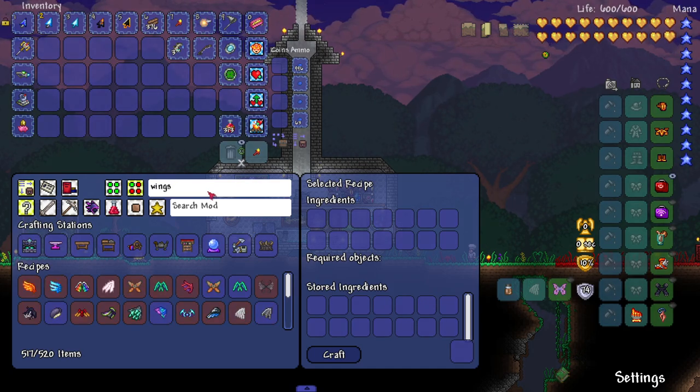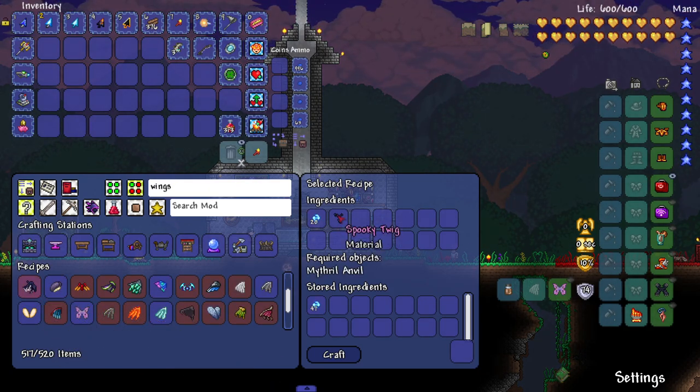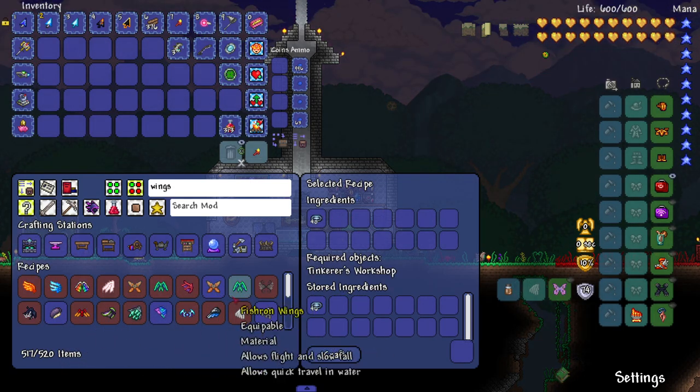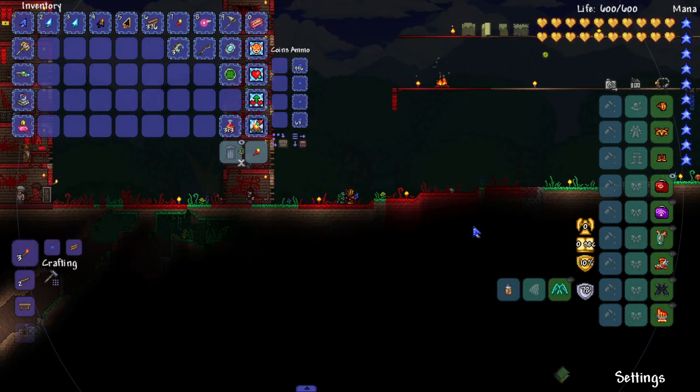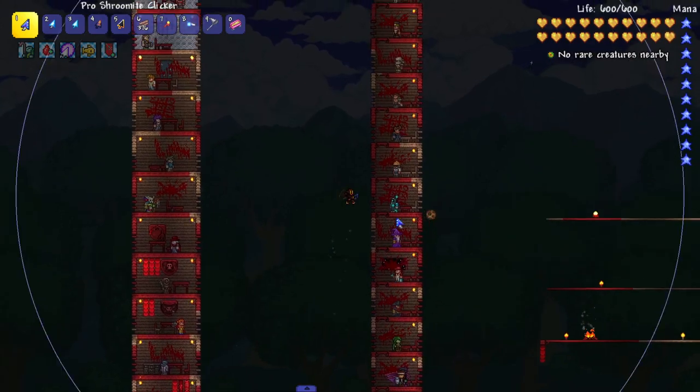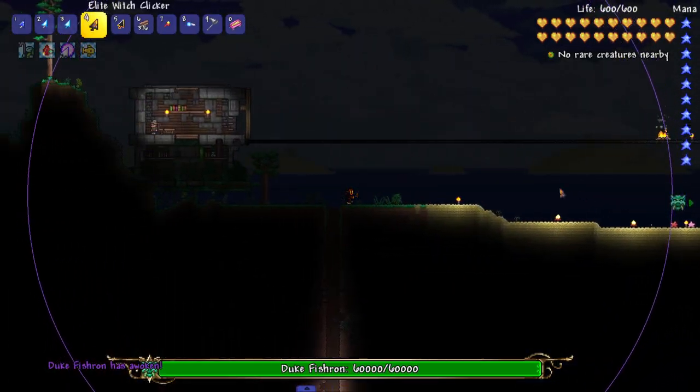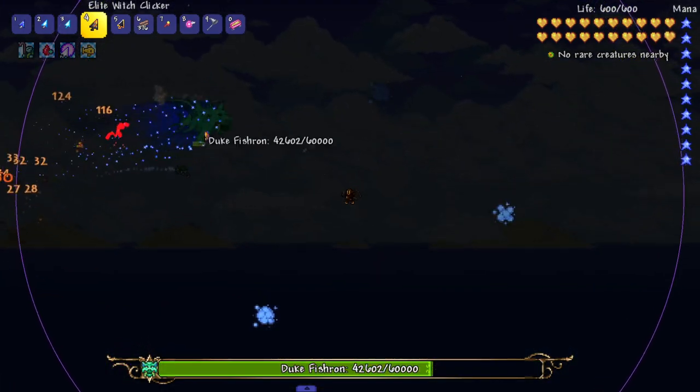There you go — it took a while. How did I not get a spooky twig or dust? I did the event like four times. I can make fishron wings though. If we lose I just suck at the game. Wait — if we lose I'll gift a sub to someone. Oh my god, I'm leaving this motherfucker in the dust.